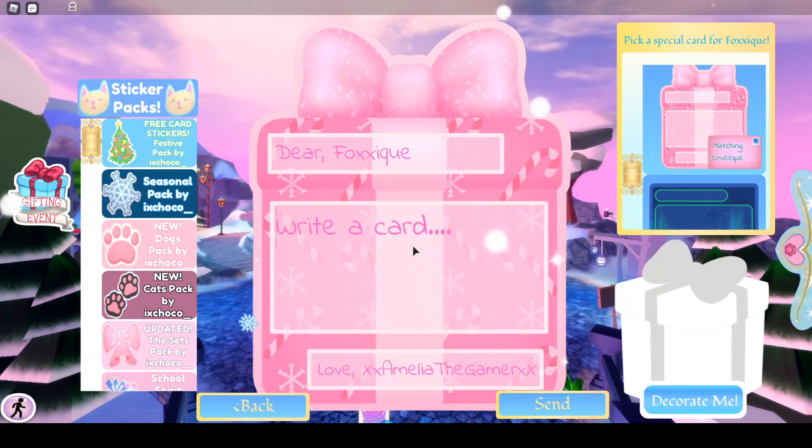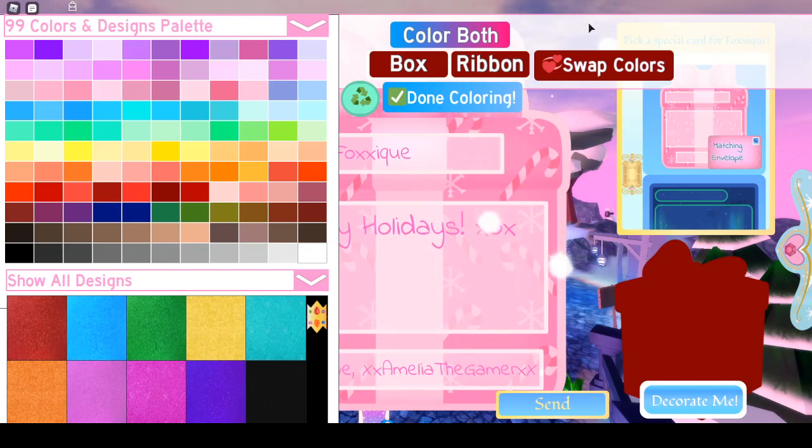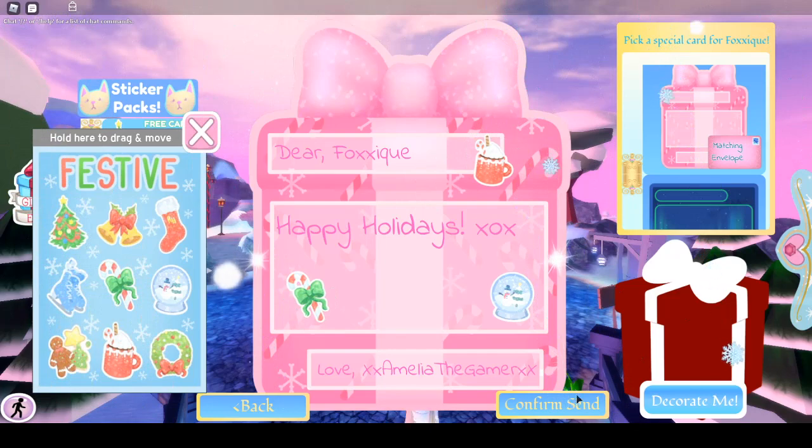Let's write a card — 'Happy Holidays.' I'm not really sure what to write. We can change the color of the card, so I'll make it red because that's her favorite color, and white. The card and stickers are free, cool! We can stick stickers all over it — that's cute. Okay, send it, confirm send. Yes!